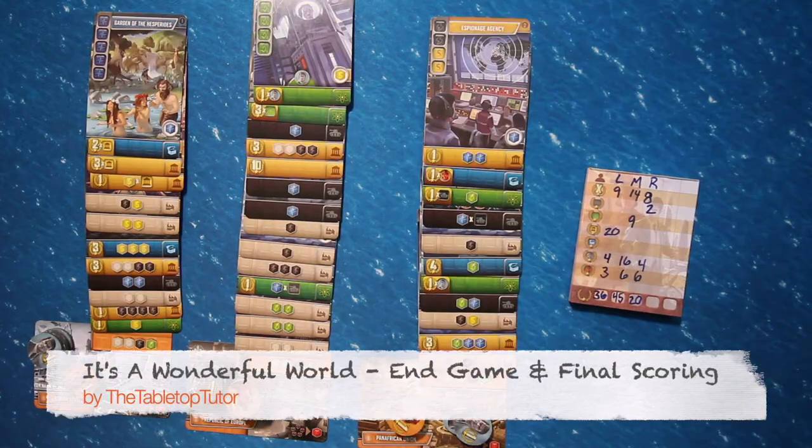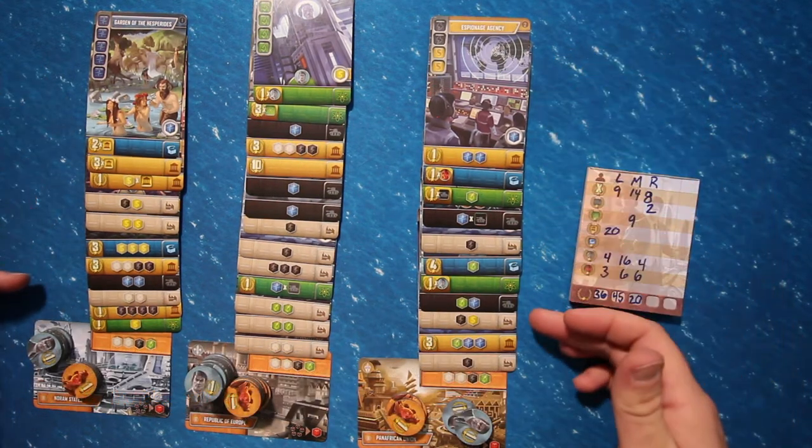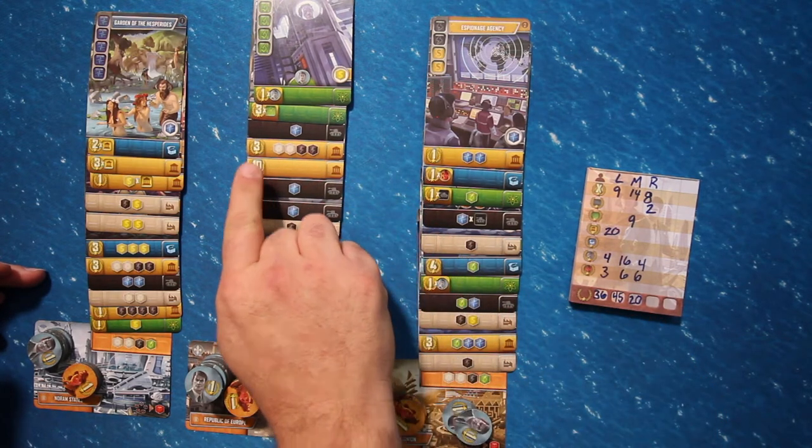This is a four round card drafting engine builder. Will your choices of which cards to build and which to discard for their precious resources lead you to the most victory points? In It's a Wonderful World, you are constructing cards and adding them to your empire tableau. Once in your empire, cards either add to your production, your victory points, or both.